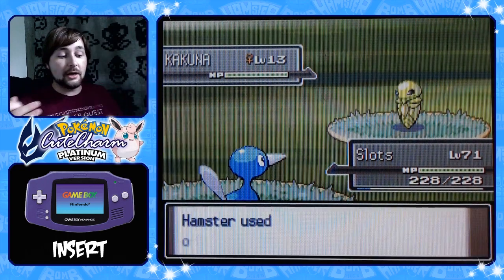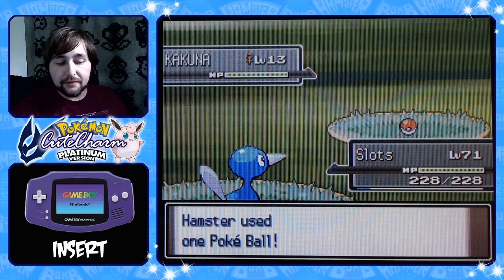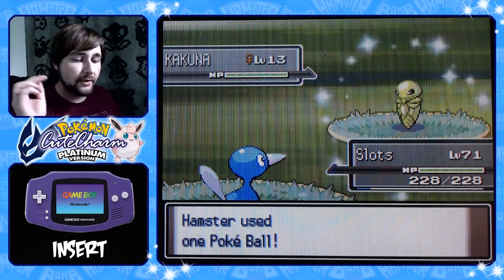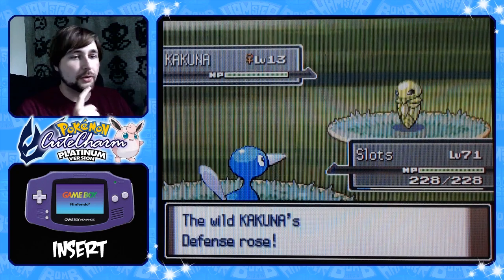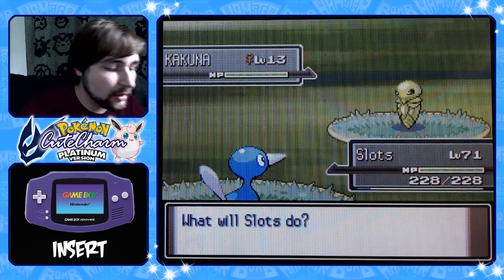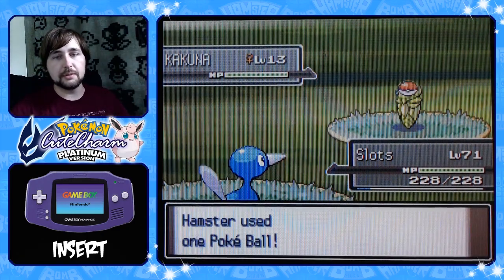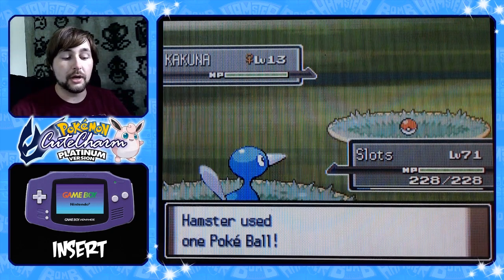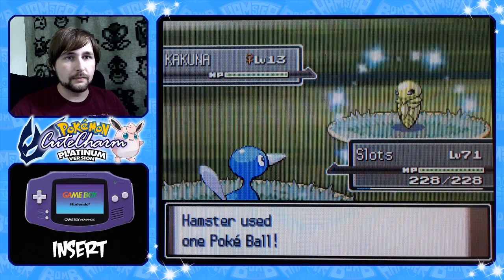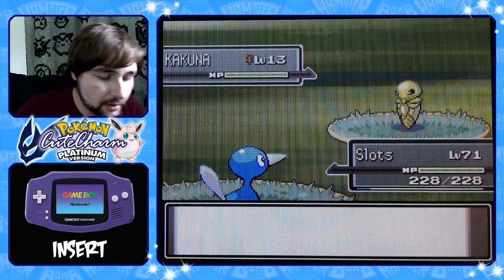We've got a Nincada out today too, which is pretty cool. To get a Ninjask, however, I'm gonna need to come back here anyway. With Fire Red, Emerald, and Ruby we're gonna be hunting in here a lot, so I am not making Ninjask a priority at the moment. Plus there's also gonna be swarms in here, which I think is Slakoth. Kakuna, you're not that bad. Come on. Kakuna used Harden — defense rose.